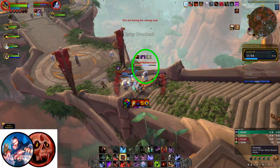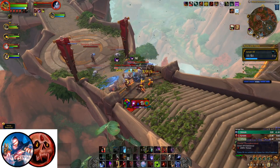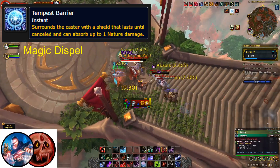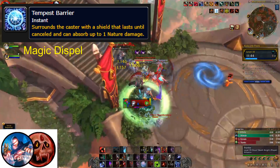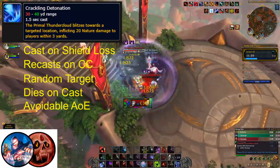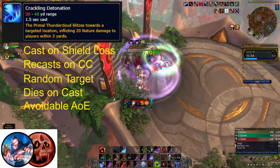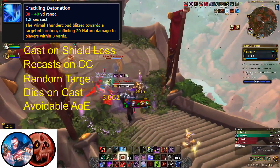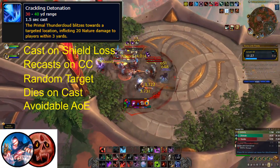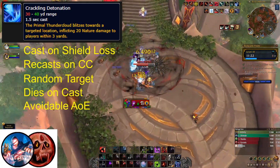Primal Thunderclouds are mostly harmless small wind elementals. A majority of their health is a magic dispellable absorb shield called Storm Barrier. But as soon as this dispel effect expires, they will attempt to cast Crackling Detonation, a 1.5 second cast that will recast if you stop it with any form of crowd control. If this cast succeeds, they will immediately charge to a random player and blow themselves up, causing a large avoidable AOE damage effect in a 3 yard AOE.